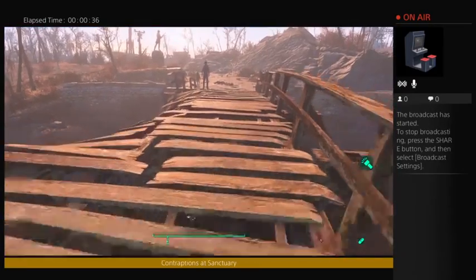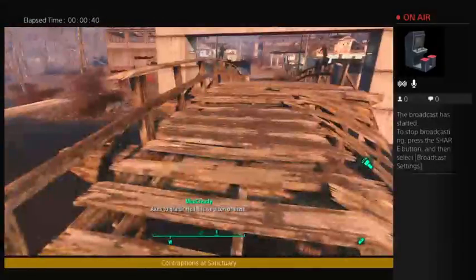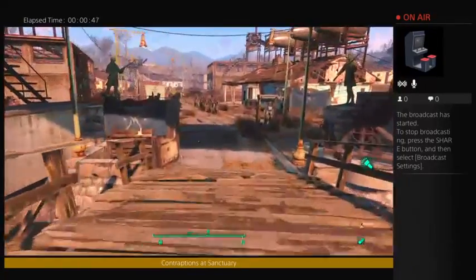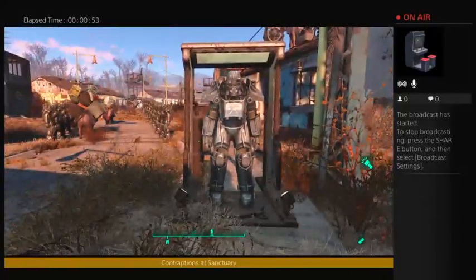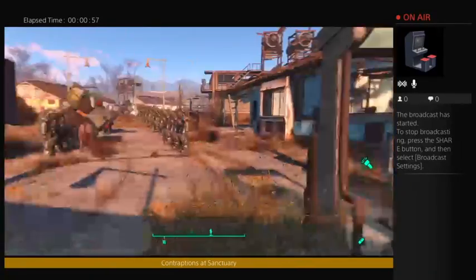There's a provisioner, and that's McCready. It says Sanctuary Hills in neon letters that light up pretty at night. Here's one of the contraptions — the power armor display, which is just super cool. I love these things.